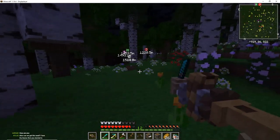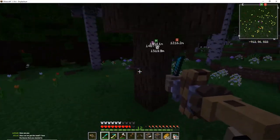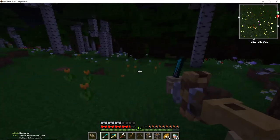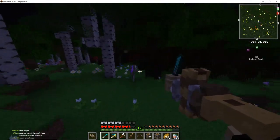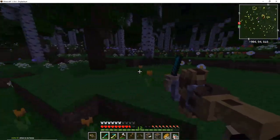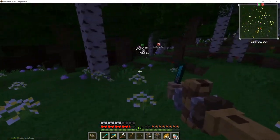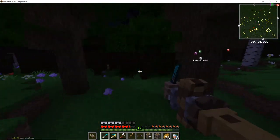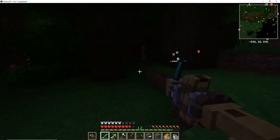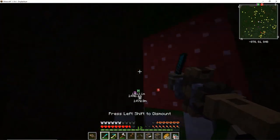Can we get the seed? I love the biome you started in. You mean the acacia biome? I just recommend — if you install Nature's Compass, it can be pretty easy to find the right biome that you want to build in. Where's my horse? It's somewhere around here — it's right here, yeah.